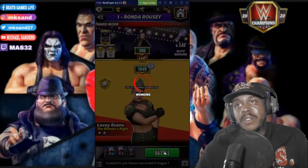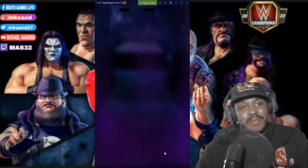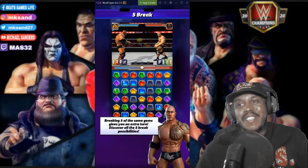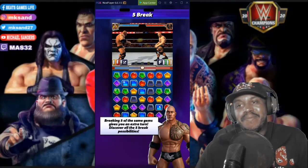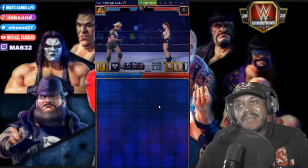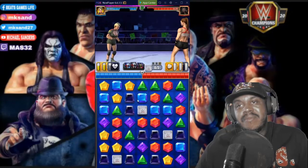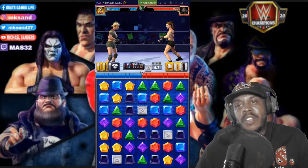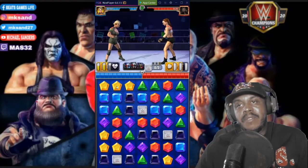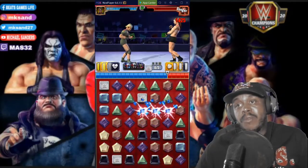All right, first up we got Ronda Rousey — a very different version of Ronda Rousey than what we're accustomed to in this game. You want a yellow match because it's going to make this a lot quicker. We've got one right up here on the top. We got black too, but that would have been ready next move.